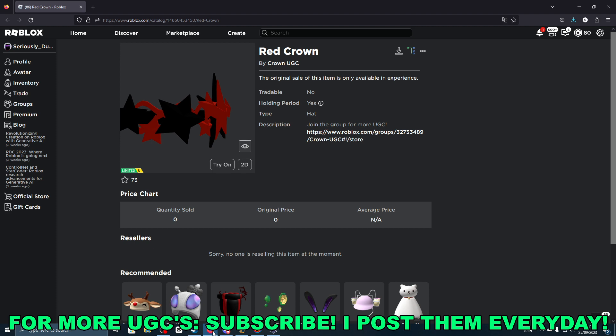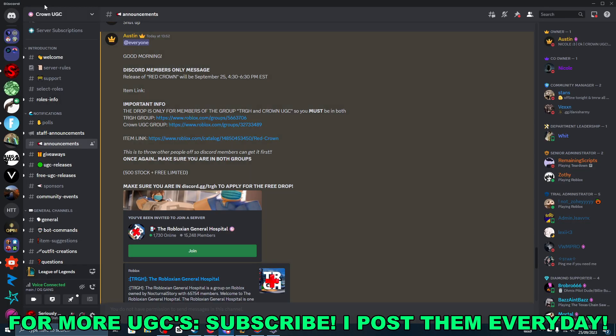So the first thing you will go ahead and do is join this Discord called Crown UGC. I have the Discord link down below in the description.